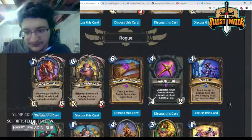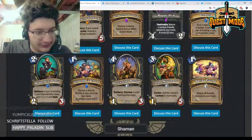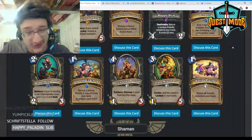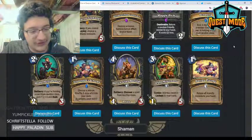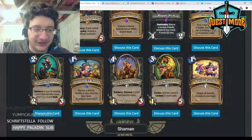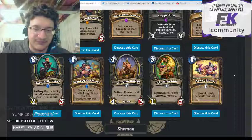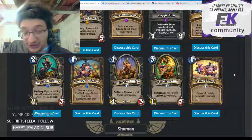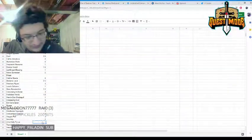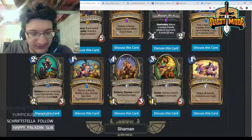Underbelly Fence — two mana 2/3, battlecry: if you're holding a card from another class, gain +1/+1 and rush. Another super powerful payoff for burgle Rogue, but also just a very powerful tempo card. If you play Wax Rager on one, you can play Underbelly Fence as a rush 3/4 totem golem equivalent with no overload. I think this card is very very strong.